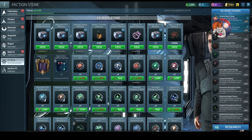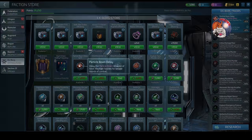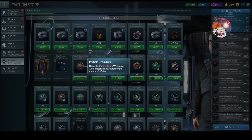The first one is Particle Beam Delay. The first two levels cost standard, or common, X-Borg credits - those are what I'm going to call them. There are now four different levels of X-Borg credits: common, uncommon, rare, and epic. The first two levels of Particle Beam Delay cost the common credits.